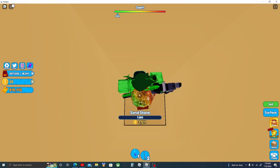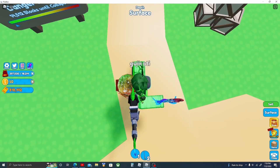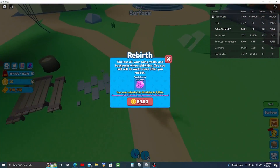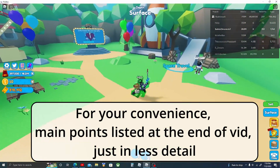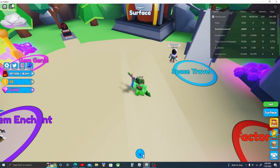What is up guys, it's your boy Dino here. Today's video is about rebirthing. The amount of rebirths you can get increases the amount of gems you have and your coin multiplier. The first thing about rebirthing is that you should probably get the rebirth tools — after you collect enough gems you can get that.